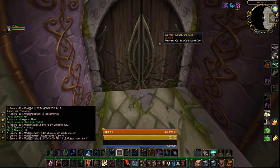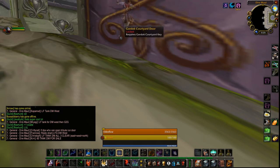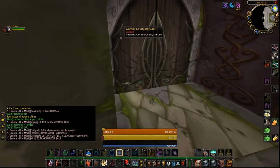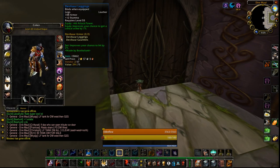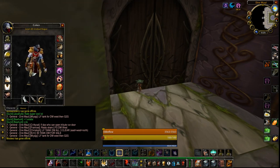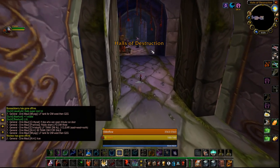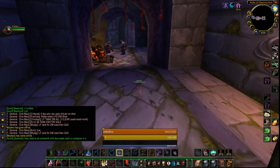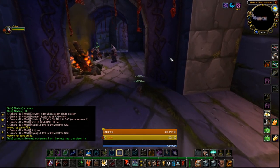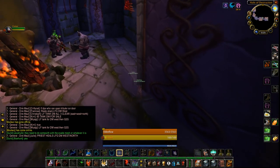But as long as you follow this guide, it's going to be okay. Make sure you have your rogue pick up the Gordok Courtyard Key and also have him open the door. The rogue has more cooldowns to get back into stealth — he has Vanish. So if he gets attacked, it's not as big of a deal. Whereas if you are the one getting attacked, it's basically a run back to your body. So always have the rogue pick up the key.